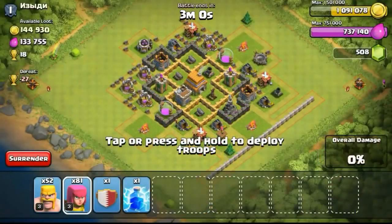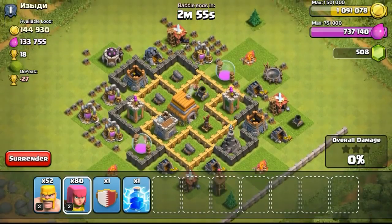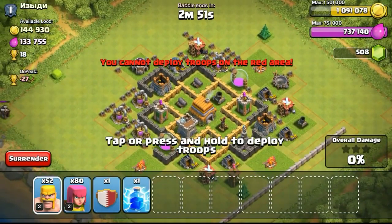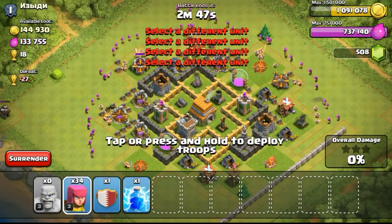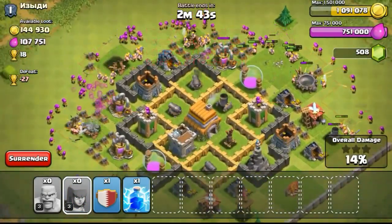That was an interesting revenge. He was probably waiting for me to go offline and revenging me because my base was pretty weak — finding a weak base with very high resources. He stole like 100 over 1,000 resources from me.